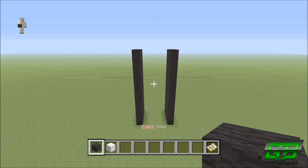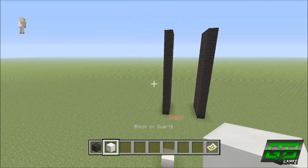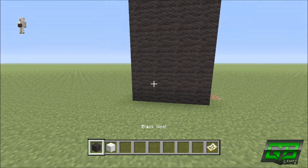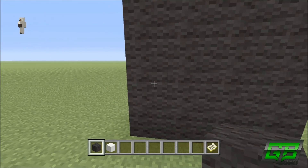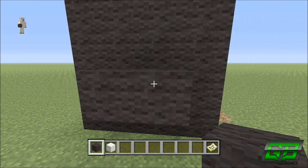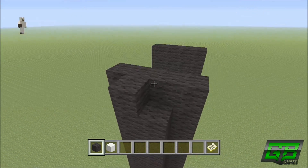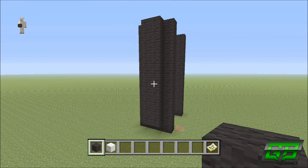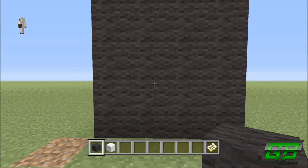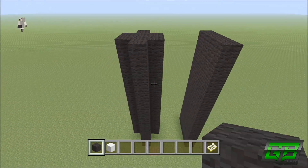Continuing with the legs, we're going to come to the left one first, to the left side. This is actually the front view of the statue — we're not doing it sideways. Coming around to the left side of the left leg, we go to the center two blocks — so not the first one, but the second and third. On the second row up, second and third block, we place two black wall and build it up 10.